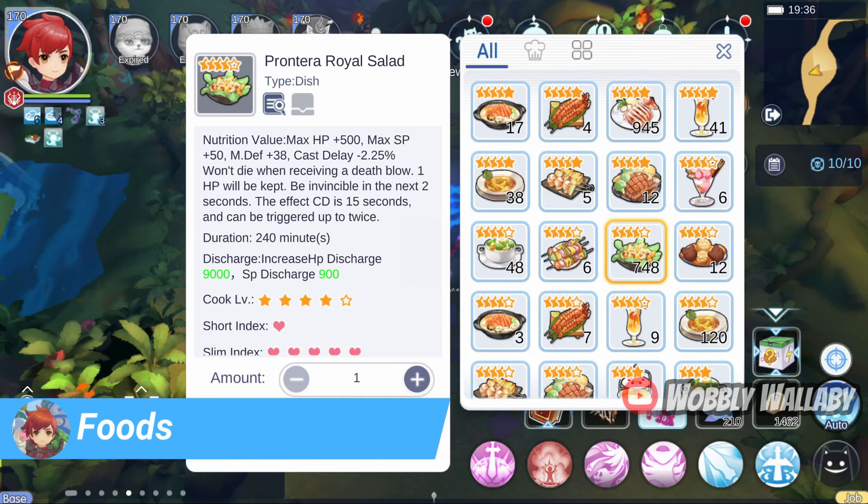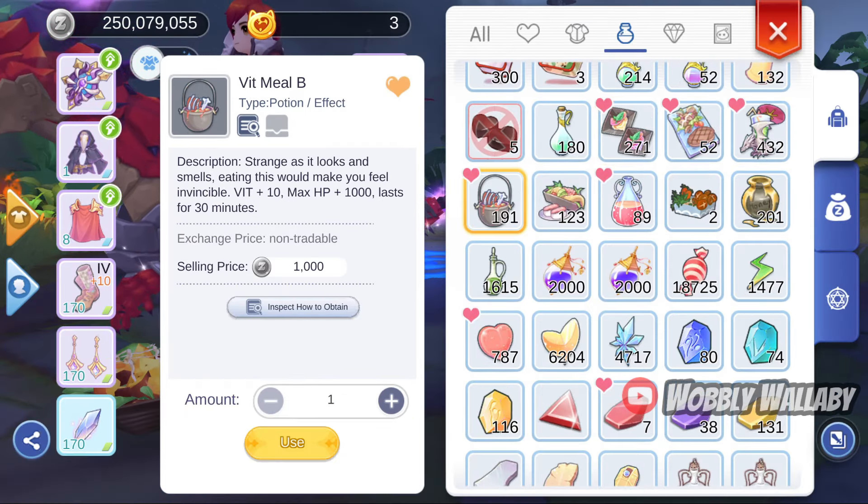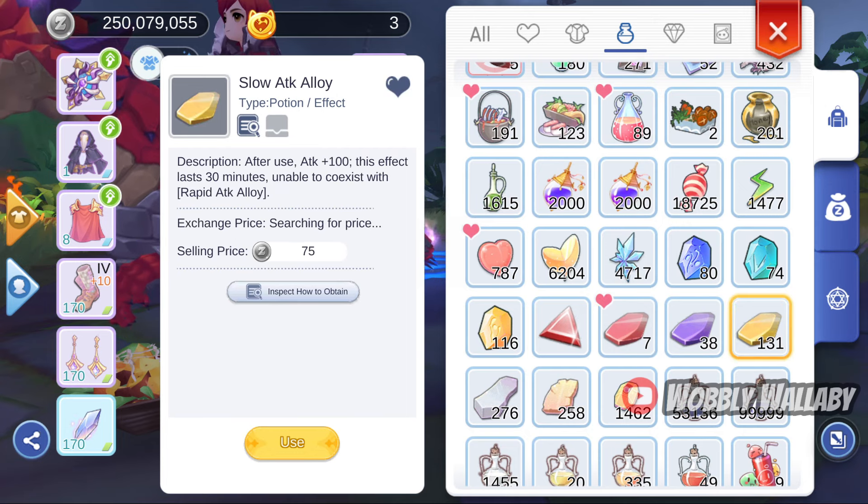For food, I use 6 stacks of Pontero Royal Salad, then Strength B, Int B, Fit B, Fire Mastery Alloy, and Slow Attack Alloy.